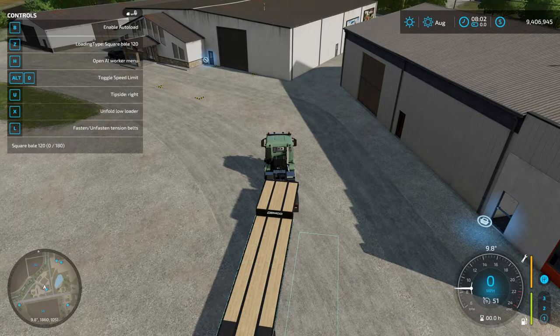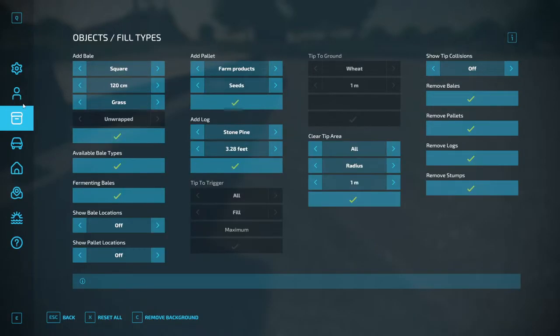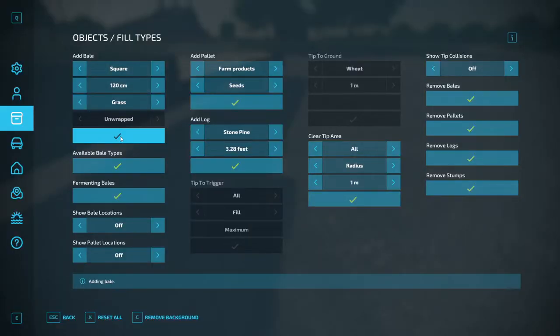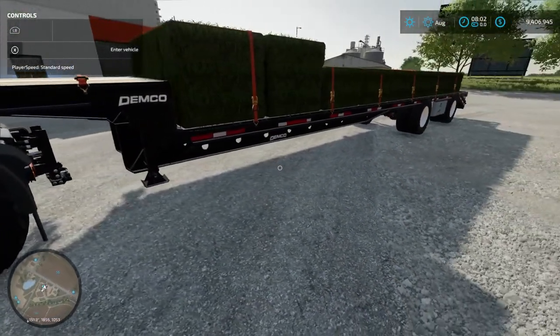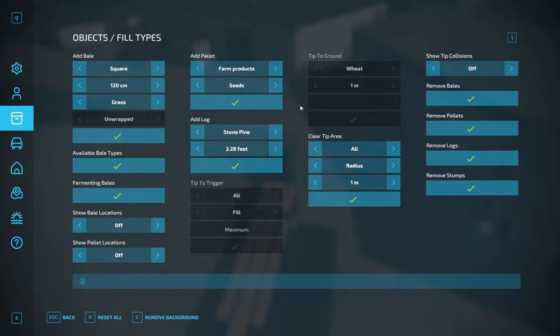We want to enable auto load, which is B on the keyboard. I'm going to jump out and start throwing bales on the ground — it's kind of cool because it'll actually start taking them. We go to objects, square 120 grass, and as I start throwing them on the ground, as you can see, it automatically starts taking them. The count is going up. The cool thing is I can sit here and do this until we get to 180, but I should have set the max differently. As you can see we're already going three high, which is a little goofy on that height parameter. If I hit I to unload and then F12, I can also remove bales.